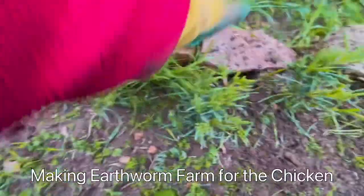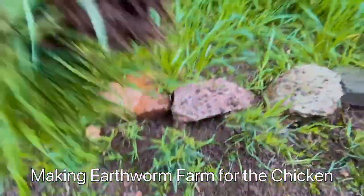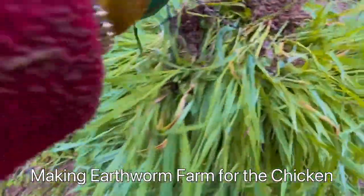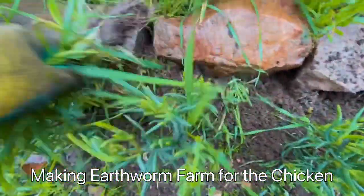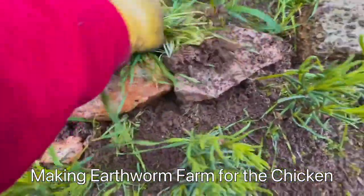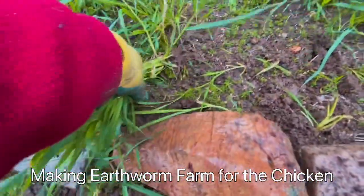I'm gonna put down this second layer of my worm farm. The last layer I'm gonna put a soft dirt — can you see that guys? There's a worm under there! It's a worm, look at that! So I'm gonna make a special worm farm for my chickens. This chicken loves eating worms, so I'm gonna make a worm farm for them. When there are too many worms in there we can harvest them and give them to the chickens. Actually that's my plan.